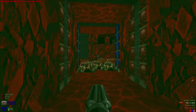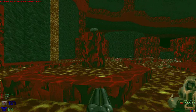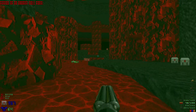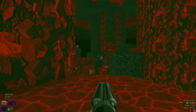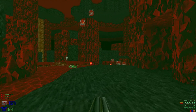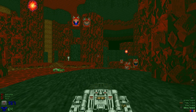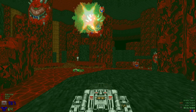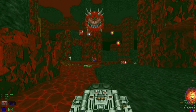As soon as we grab the yellow skull key, it's gonna lower these platforms and spawn in that cyberdemon way over there, as well as spawning a bunch of cacos. This is where we're gonna want to use our cells just a little bit as well as some rockets.